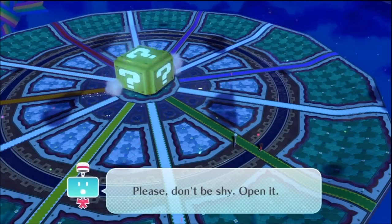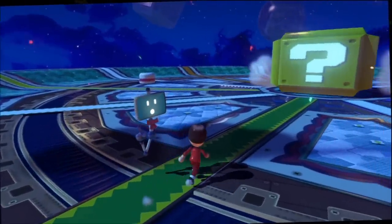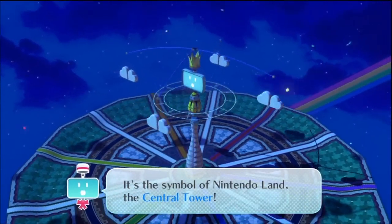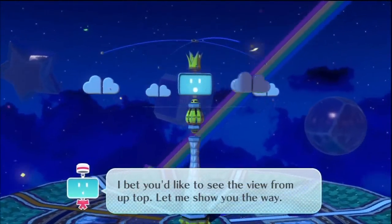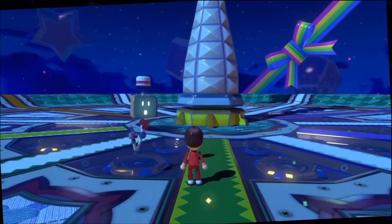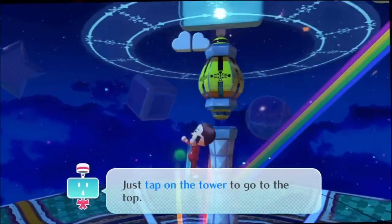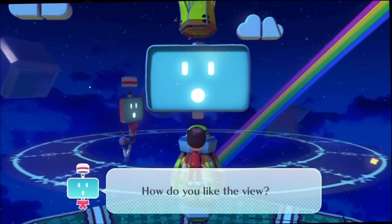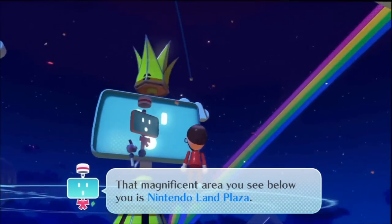Please don't be shy — open it. There it is: the central tower. I bet you'd like to see the view from up top. Let me show you the way. Just tap on the tower to go to the top. How do you like the view? That magnificent area you see below you is Nintendo Land Plaza.